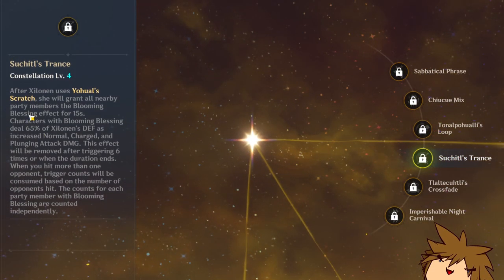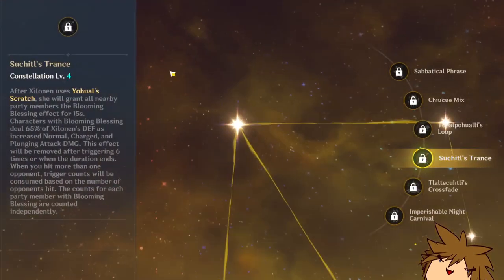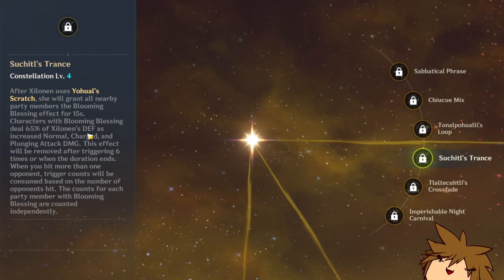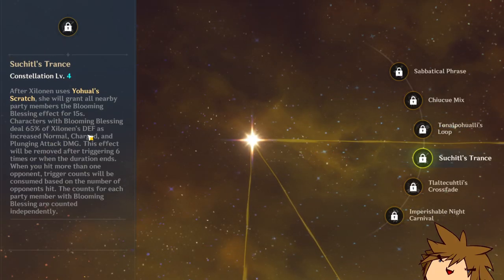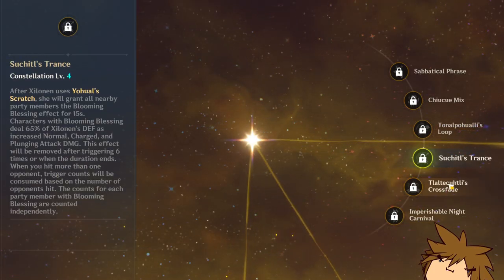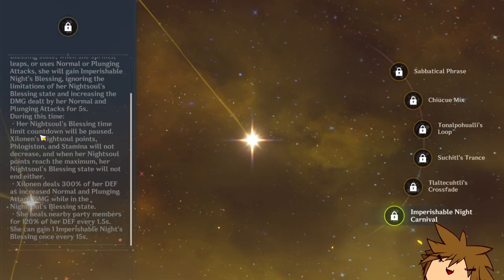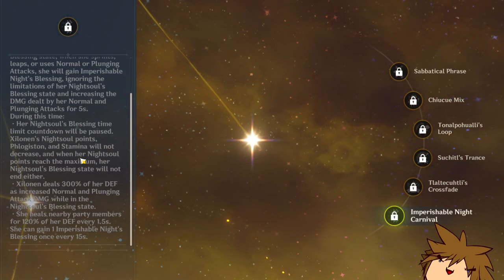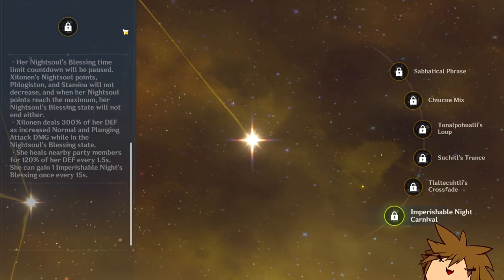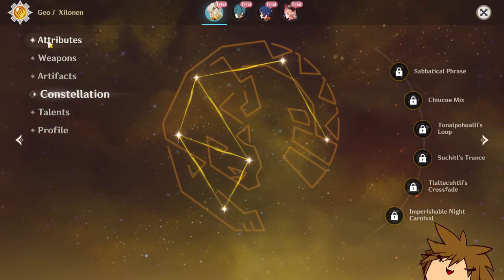C3 gives some talent levels, and after using her elemental skill — I'm assuming that's Uhaul Scratch — she grants nearby pyro members the Blooming Blessing, which increases their normal, charge, and plunging attacks by 65% of Shilonen's defense. This is removed after triggering 6 times. C4 is big: ignoring limitations of the night soul racing state, timing limit cooldown is paused, she deals 300% of her defense as increased normal and plunging attack damage, and heals nearby party members for 120% defense. That's a lot.